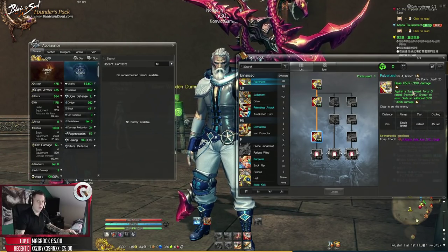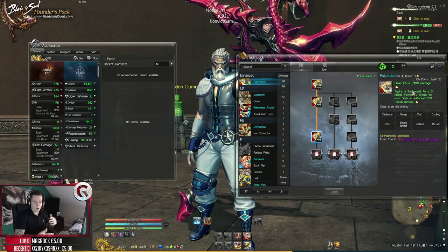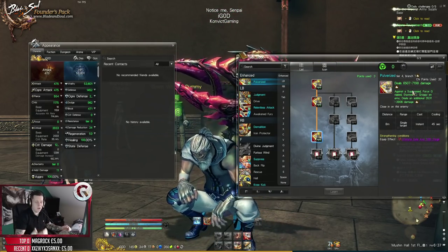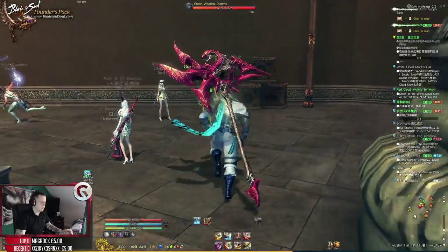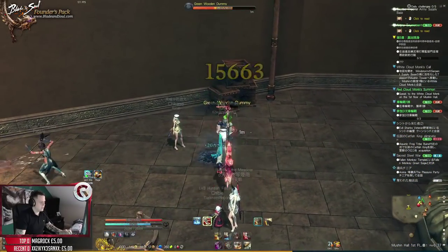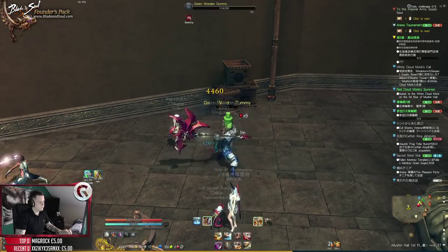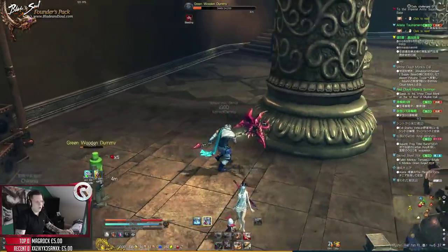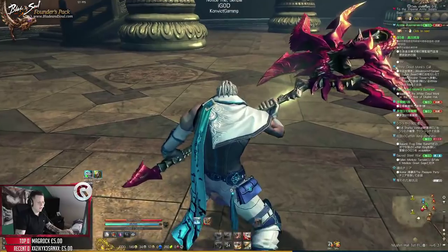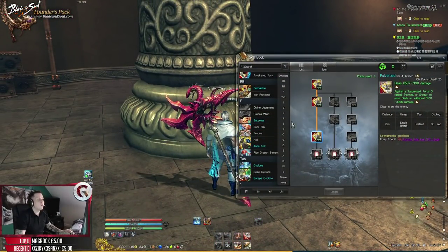Now I'll show you the combination: hit E for Rage, hit X, then LB-RB with 100% crit rate. It only lasts 6 seconds but the burst is unreal. As you can see, that's 100% crits, and the Pulverized hit lands on top. The damage is crazy - it's ridiculous.